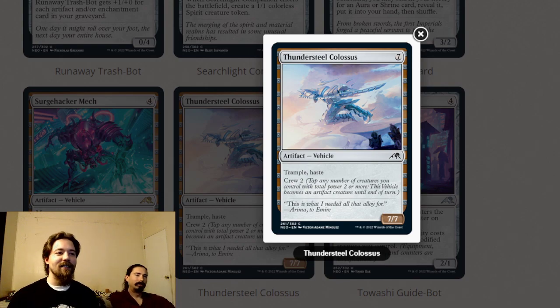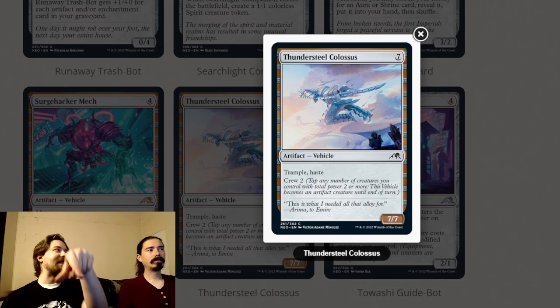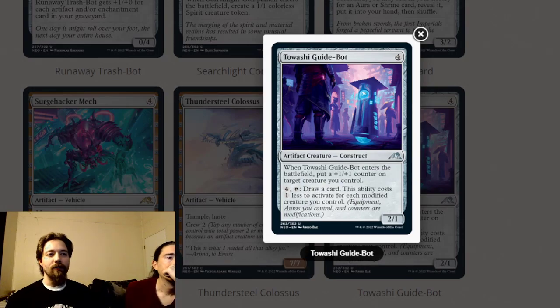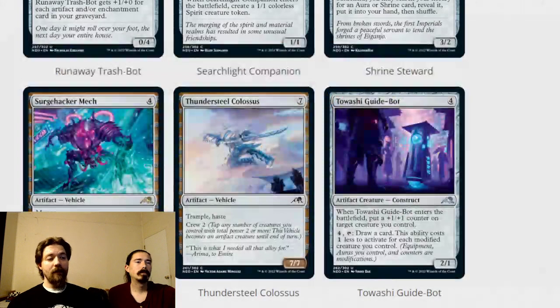Thundersteel Colossus is a seven-mana seven-seven vehicle with trample, haste, and crew two — and it's a common. There's a blue card that lets you search for any vehicle, so picking that card becomes better once you have this. Pick it in limited for your top end. Wash the Guide Bots is a four-mana two-one construct that puts a plus-one-plus-one counter on target creature when it enters. It also taps for four to draw a card, costing one less for each modified creature you control. This is a great late-game recursive card draw engine and a body if you need it.